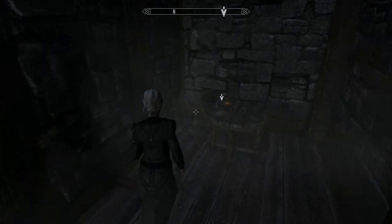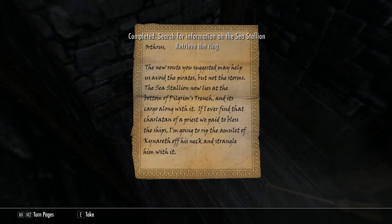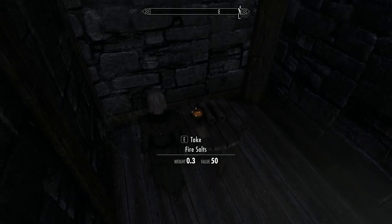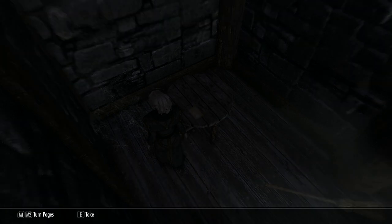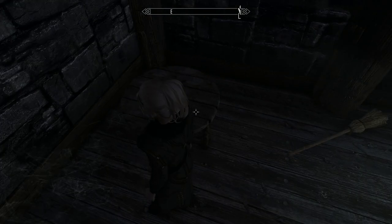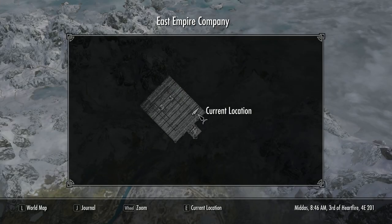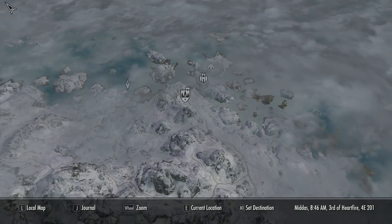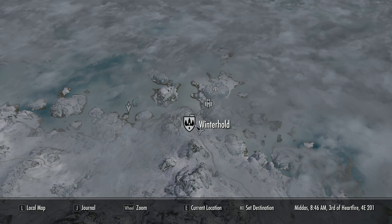Inside here you're going to find a note to give you the next stage of the quest. You'll also find a potion of water breathing, a couple of scrolls of flame cloak, and some fire salts. The flame cloak scrolls are to be used against slaughter fish, so make sure you take them. If you haven't found this area, you've got a bit of a hike to get there — it is right out in the middle of nowhere.